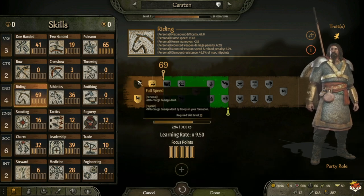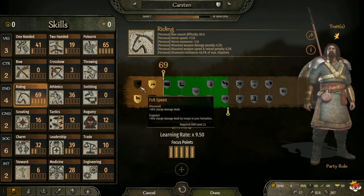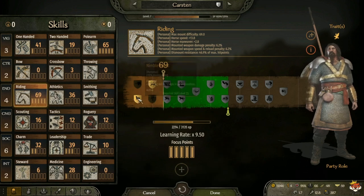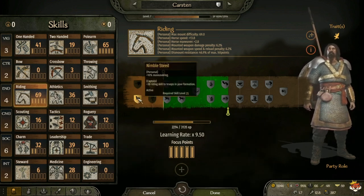At level 25 you have Nimble Steed, which gives you plus 10 maneuvering. For captain, plus 3 Riding skill to troops in your formation. You also have Full Speed, which gives plus 20 percent charge damage dealt, and for captain plus 10 percent charge damage dealt by troops in your formation. Personally I usually take Nimble Steed because it allows me more maneuverability.